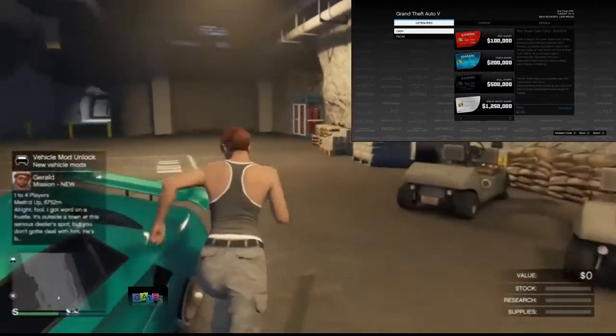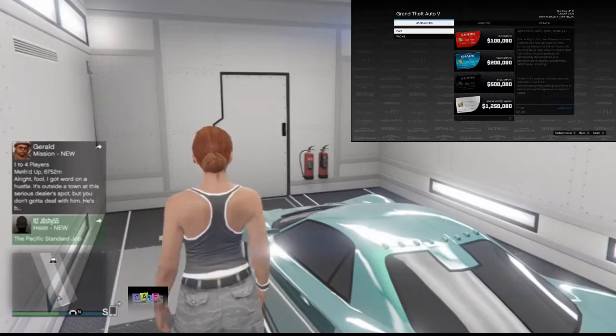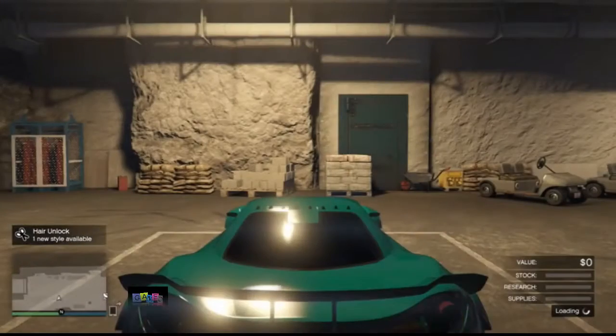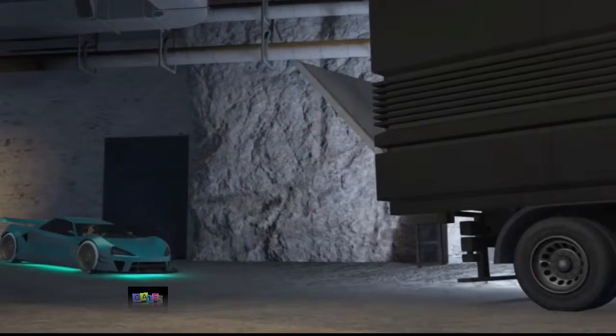Very quickly press Y and right D-pad. If done correctly, you will not be able to open the pause menu — pressing the pause button does nothing. From here, get inside the car and you will be taken directly inside the MOC. Your friend can now back out from the shark cards screen. Get back in the vehicle and drive to your MOC again — you need to store the vehicle a second time inside the MOC to properly save it.